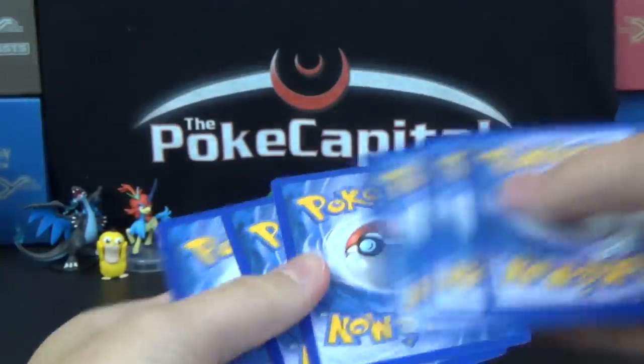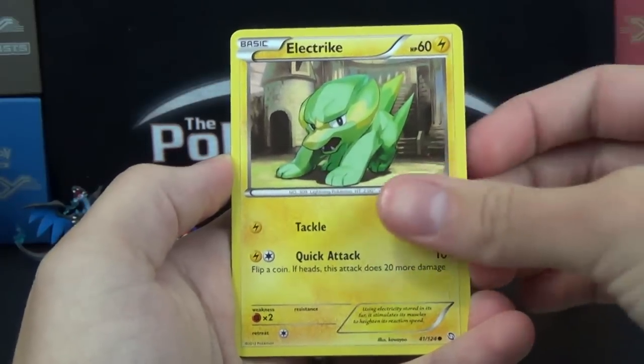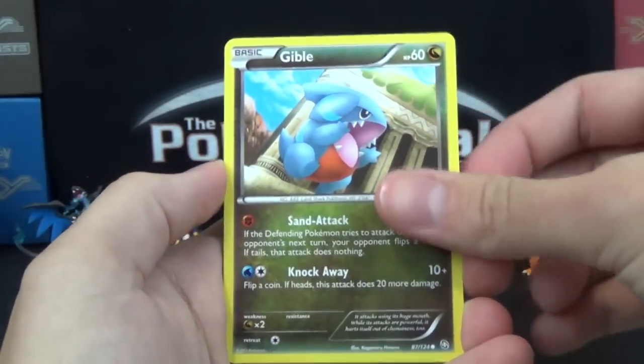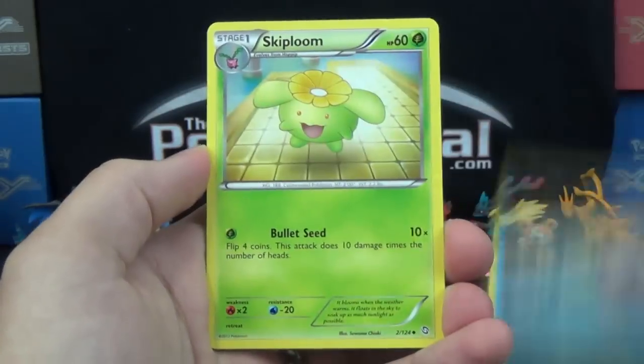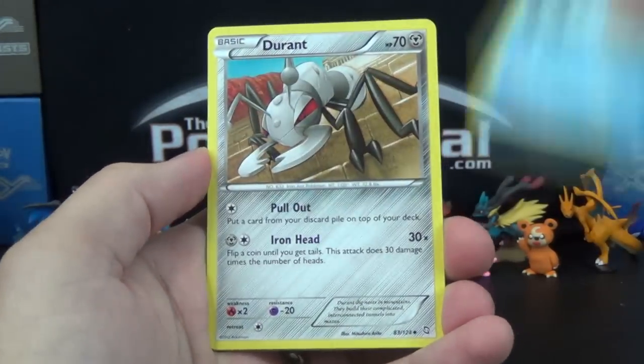Here we go, three and two. We've got a Swablu, Electrike, Magikarp, Gibble, Timpole, Skiploom, Cilio, and a Durant.